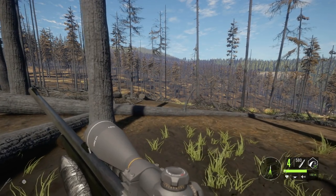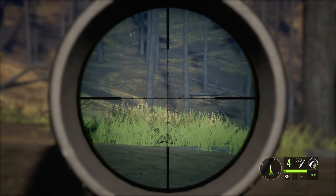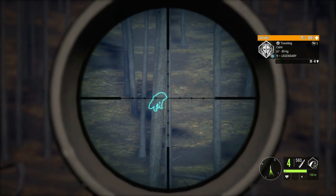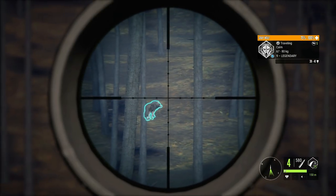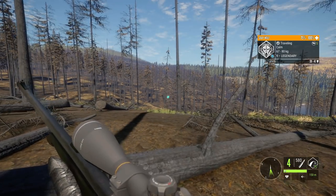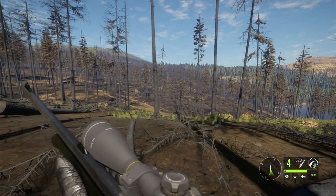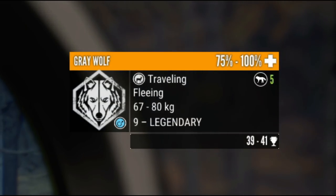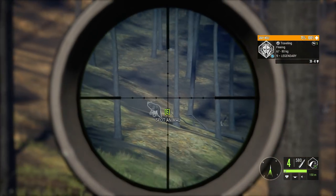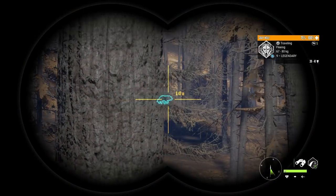After getting trolled many many times in multiplayer, I decided to come back to our Yukon map. We've got ourselves a level 9 gray wolf right here — this will be a pretty good trophy to take down with the 30-06. I want to get him to stop. It's been a while since I've got a good-sized gray wolf, so I definitely don't want to screw this up. If we screw it up, it won't count as a diamond and we'd have to look for another one. He's fleeing — interesting, I'm not sure why.